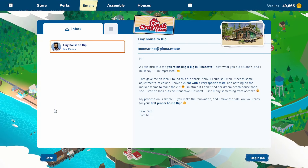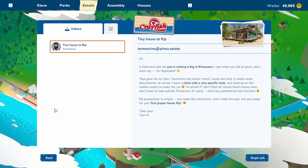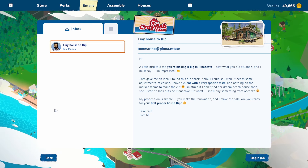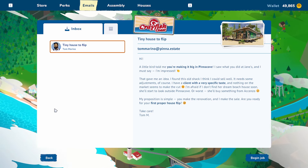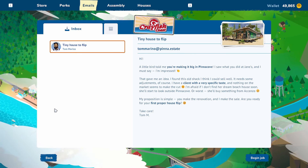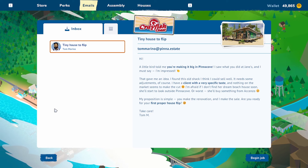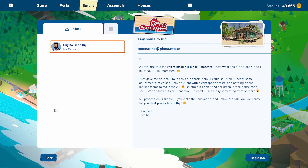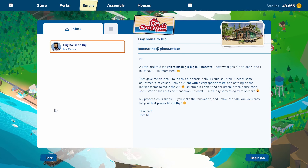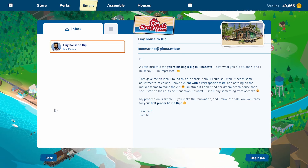The first thing we're doing here is checking our email. Tom Marino is getting ready to give us our very first house flipping job — the thing we've been waiting for. We're getting ready to do a house flip: a little beachfront property that's not in that great a shape, as we're about to see.